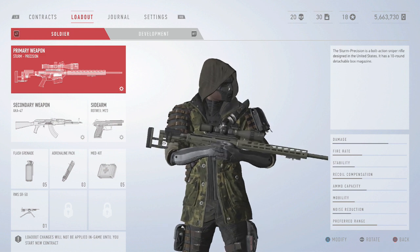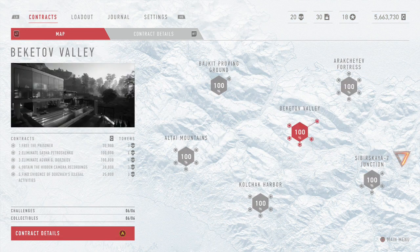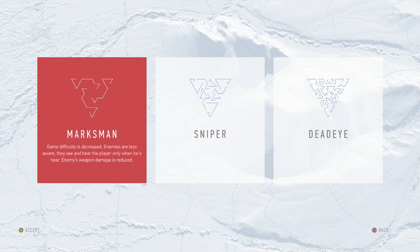Obviously once you've bought one you need to go and get a kill with it. So we're going to go over to contracts and pick a random mission — I'll pick the Bechtdorf Valley. Load it up on the easiest difficulty and just go and get a kill with the sniper.